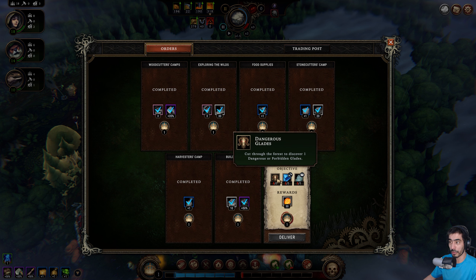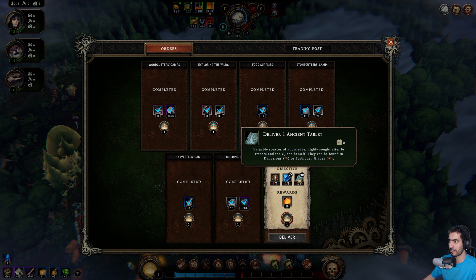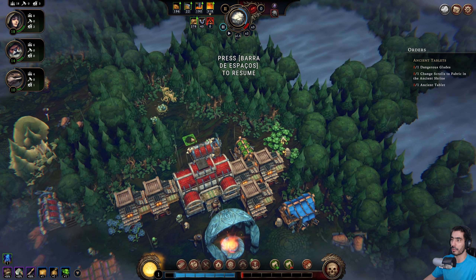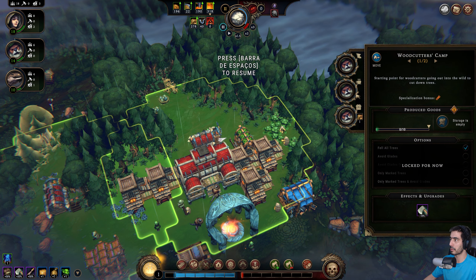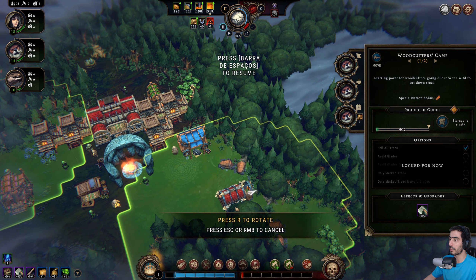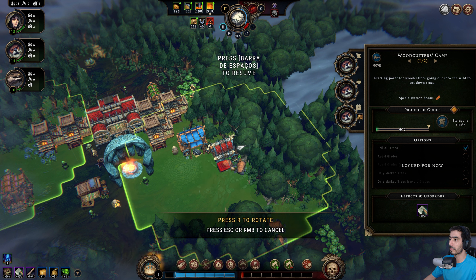Cut through the forest to discover one dangerous or forbidden glade. Change the resources from scrolls to ferric in the ancient shrine found in the dangerous glade. Valuable resources — deliver one ancient tablet. Valuable resources of knowledge, highly sought after by traders and the queen herself, can be found in dangerous glades. So we need to discover a dangerous glade — I'm gonna grab this guy and move it to here. Scene okay.